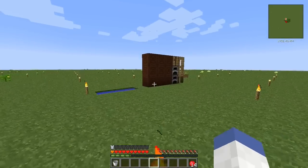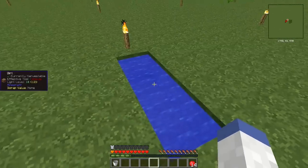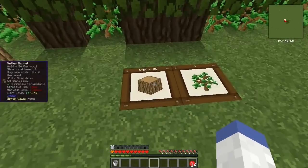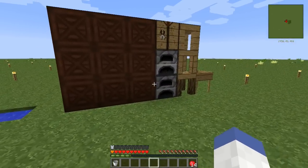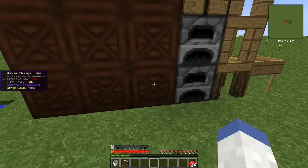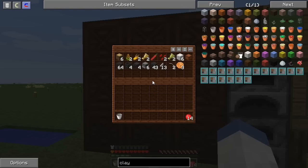Let me catch you up on what I've done. First off, I started sieving the gravel we have, and this is some of the stuff I've gotten so far. I also went and got another bucket of water so we have a source now. I started a tree farm here, put torches down, did a little exploring — just went in a straight line. Our pickaxe now has Auto Smelt on it, so that's interesting with the Iguana Tweaks.